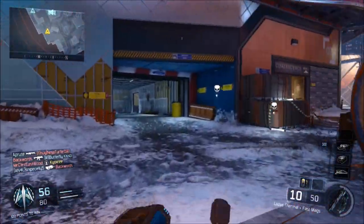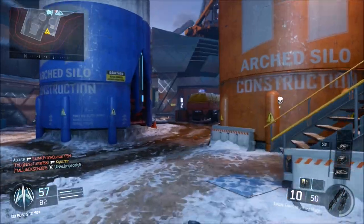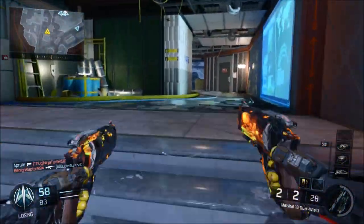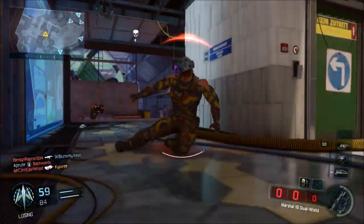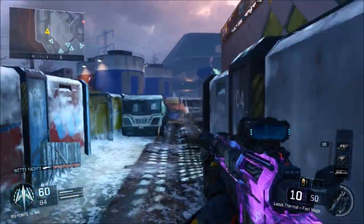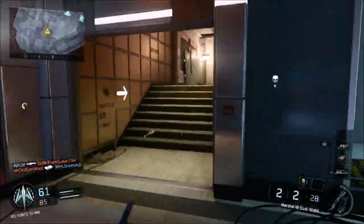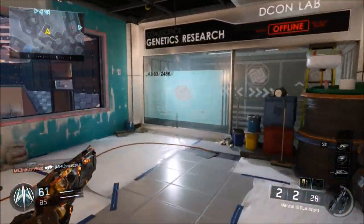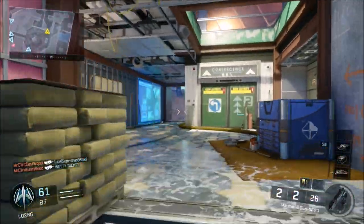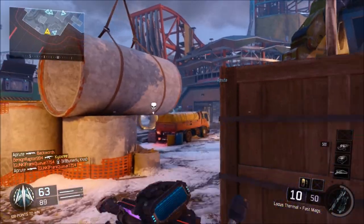Moving on to number 2 — this one's probably pretty obvious for some people, and that is Fringe. This map is absolutely amazing. Good for all playstyles — the map looks nice, plays nice, it's smooth. The only thing that's bad about it is that it's in a futuristic game. Honestly, even if it was a Boots on the Ground Call of Duty, that map would still be amazing. It's great for every single type of gun, and when you play it you just have so much fun because it's not too big, not too small — just the right size.